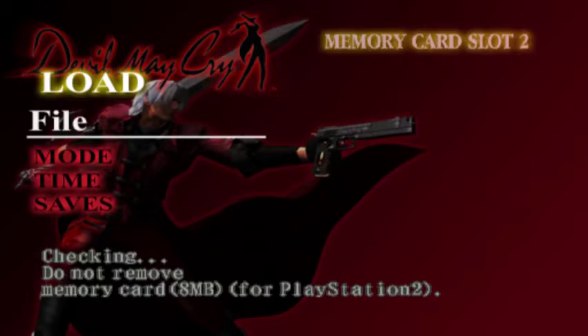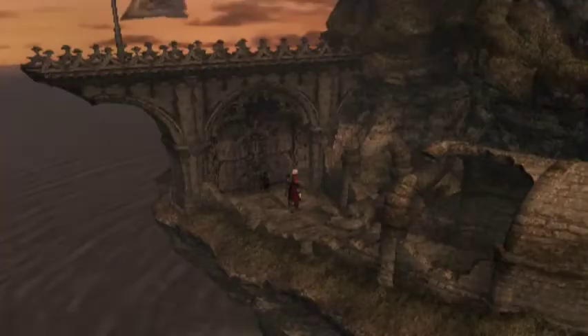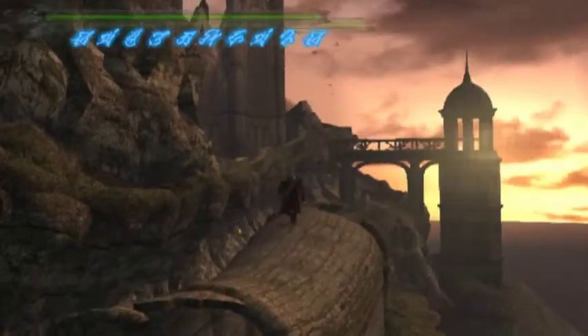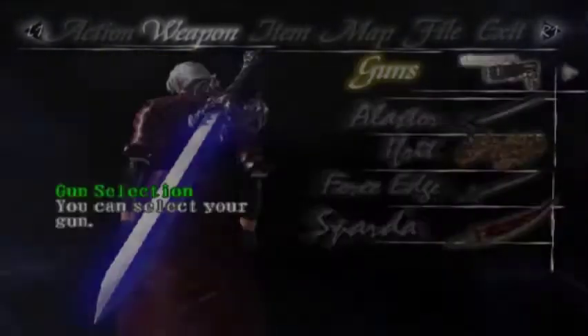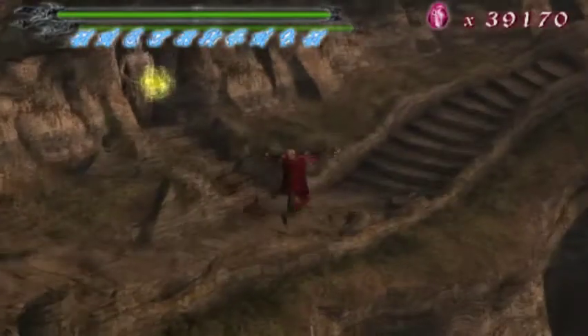Next up I want to go over Mission 1 on a Continued File, because that also makes a significant difference. So this is Mission 1, but you already have Alastor. You have full health, you have every single item, every single weapon. You also have Force Edge and Sparda back, even though you lost them in Mission 23 because you gave them to Trish.